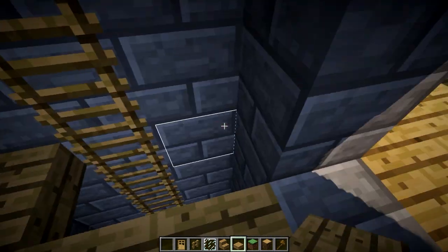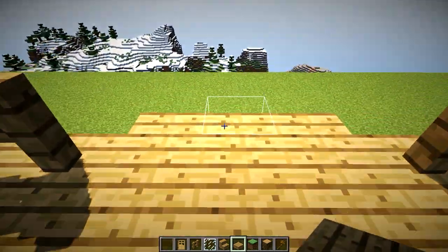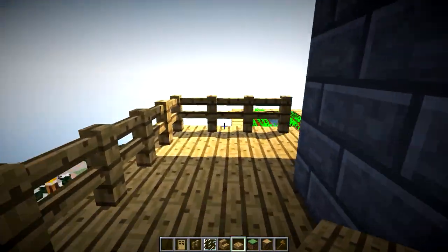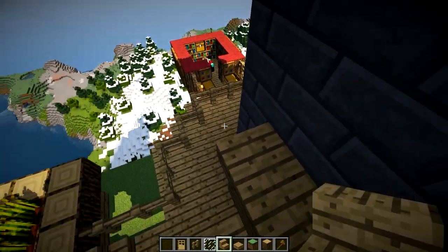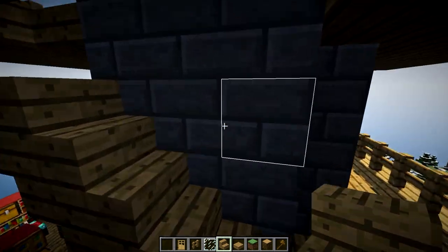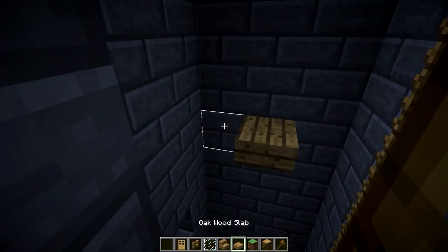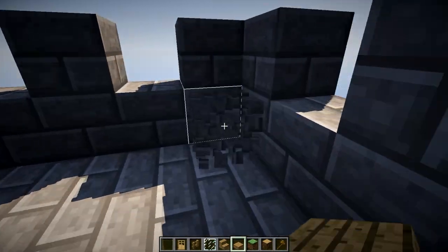Definitely missing some doors and windows — put that window in and put a door in here. Add a little platform so you've got another platform up here; this could be a bed room or storage room. The idea is you come in the main door, go up the ladder, and come up to whatever stage you want. You've got the enchanting room on that level, then up to the farm, and then you can continue all the way up.